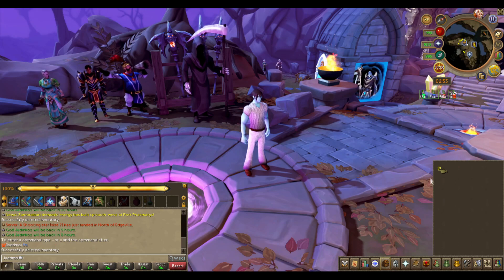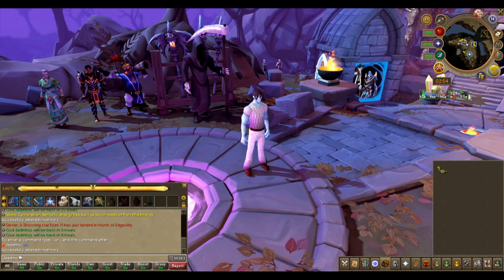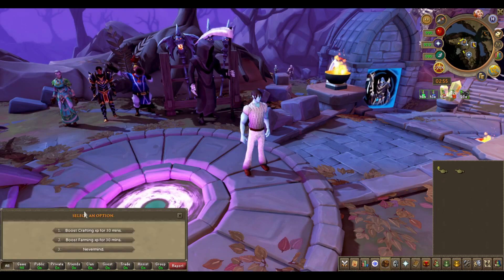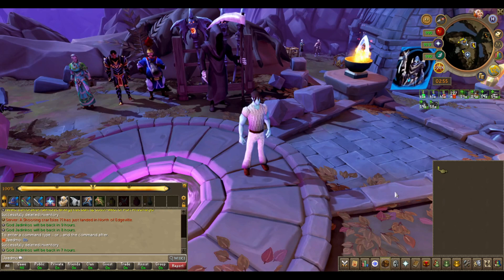Finally for experience: the skilling booster lamp — these can be purchased from the store for about two dollars each. When you rub them you'll get a lamp containing two different skills you can select, and when you select one you'll receive 20% bonus experience in that skill for the next hour. You can use as many as you want and stack them endlessly, even going over 60 minutes.